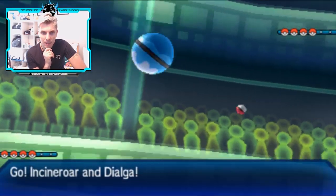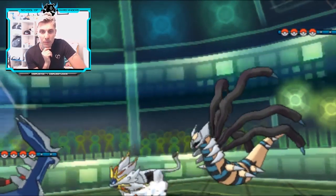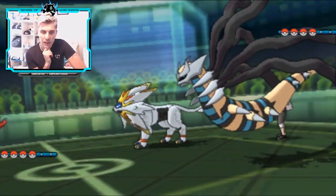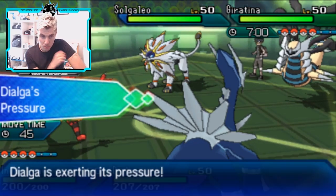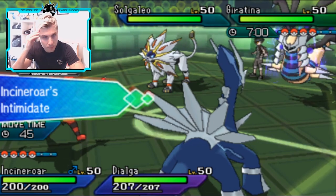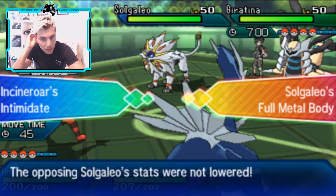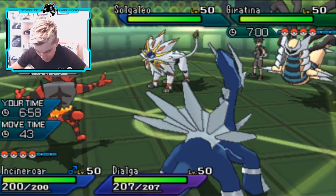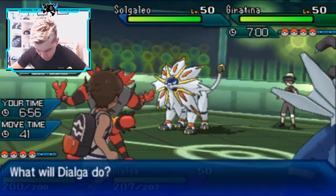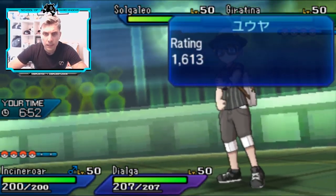We're going to lead off with Incineroar and Dialga. My opponent leads off with their Giratina and Solgaleo. We have to be careful straight away with Solgaleo going for a Superpower into either slot on our side of the field - this is why Amoongus would have been a really good pick. But we do have Fake Out here. We can go Fake Out the Solgaleo first turn to get set up and just go for Trick Room.